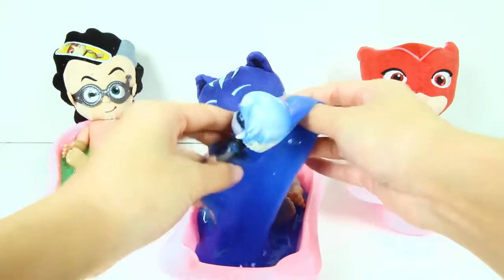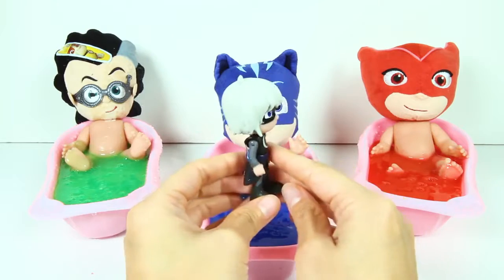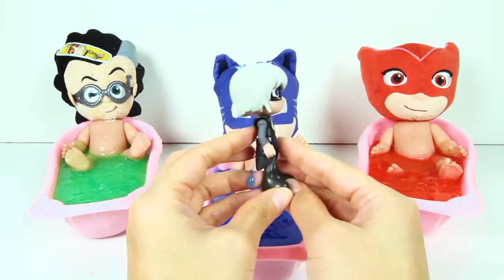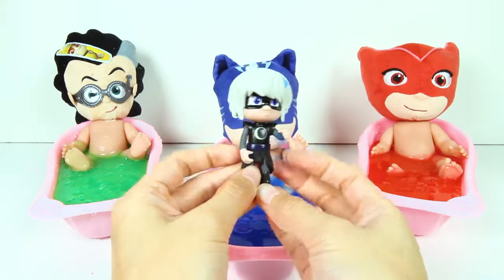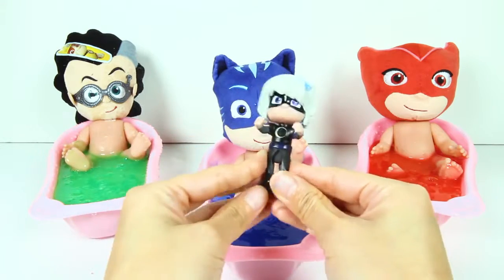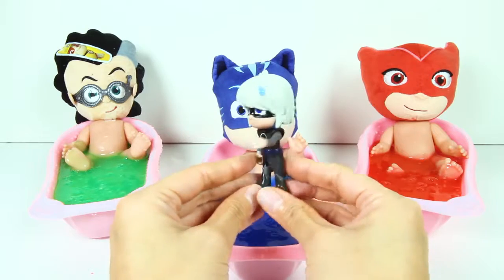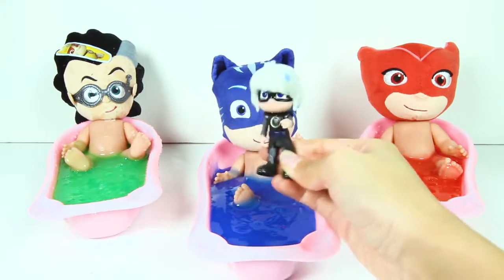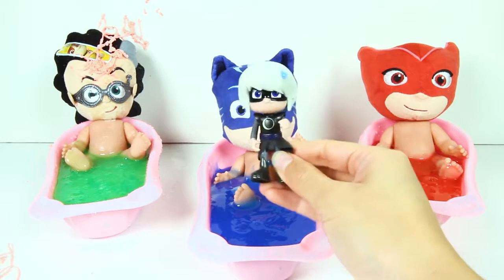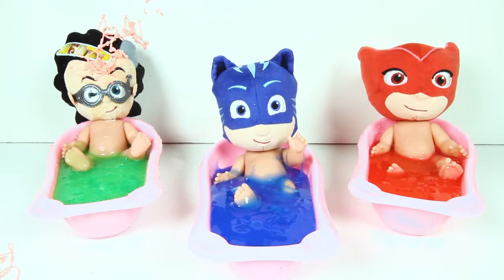Hmm, who is this? Oh no, it's a nighttime villain — Luna Girl! Luna Girl and Romeo like to fight the PJ Masks, but the PJ Masks always win! Luna Girl has short white hair and she wears a black mask over her eyes. Did you know that Luna Girl's best friends are moths? Whenever you see moths, you know Luna Girl is close by! What is Luna Girl doing? I think she is planning something evil with baby Romeo! Haha, Luna Girl covered Romeo with silly string! Poor Romeo — he isn't having a good day today!